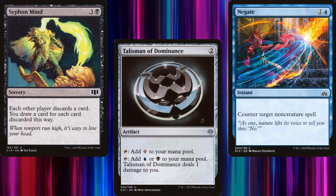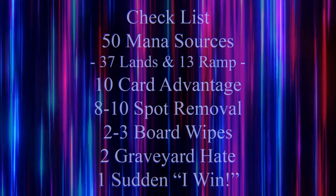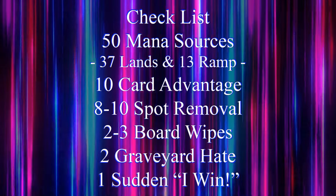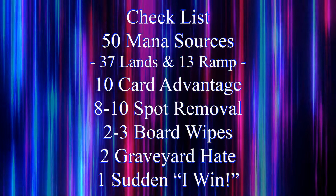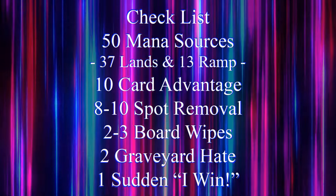In order to build a functional commander deck, you need lots of different pieces, which is why I try to rely on my handy-dandy checklist: 50 mana sources, usually split between 37 lands and 13 pieces of ramp; 10 pieces of card advantage; 8 to 10 pieces of spot removal; 2 to 3 board wipes; 2 pieces of graveyard hate; and one 'sudden I win' card.